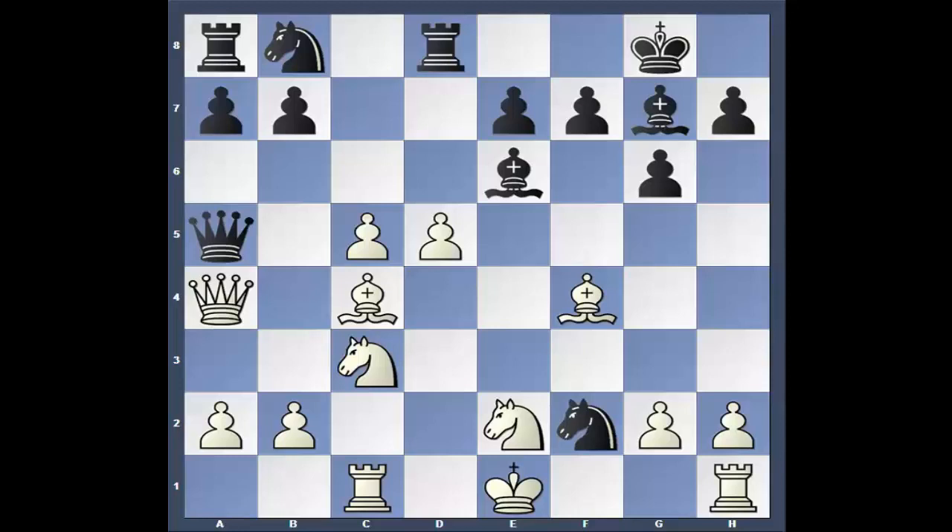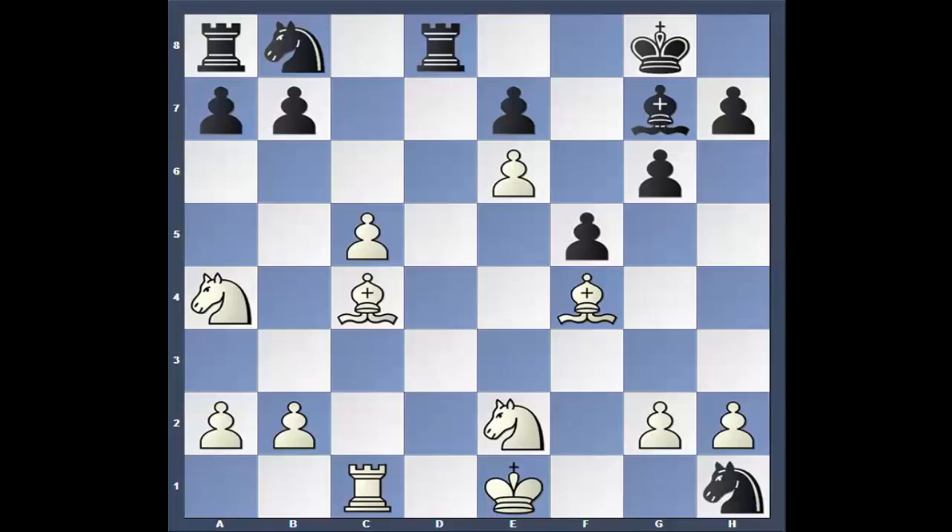Queen takes. Trade Queens. He took the pawn. Now it's an almost three-point advantage already for white. To be honest with you, black is basically busted. To give you an idea, if you traded Queens — Knight takes, D takes, F5 — a little advantage for white, but not much of one, even though black's up the exchange.